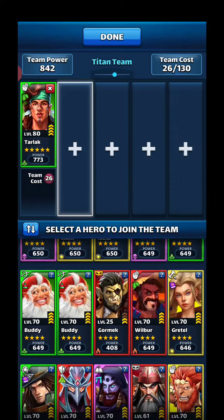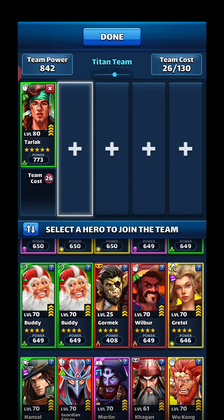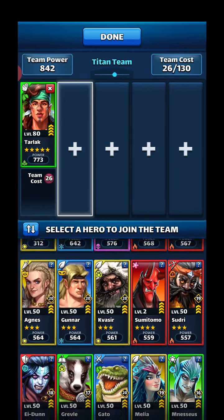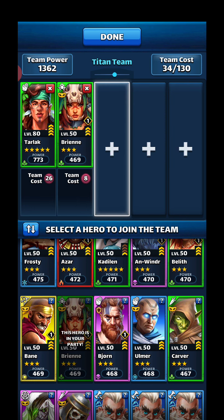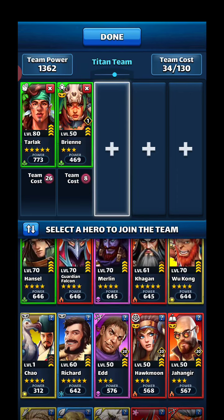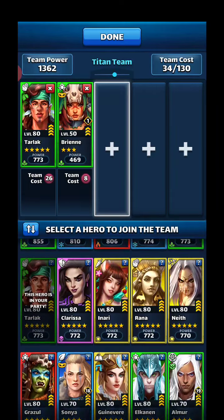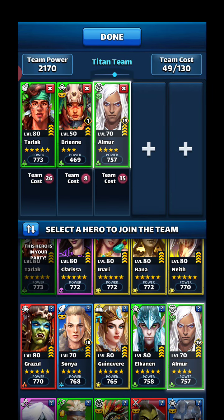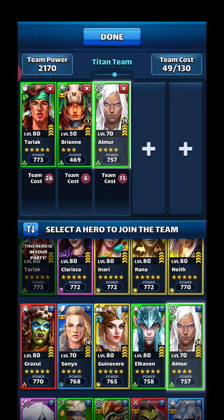Next I always go defensive down. Buddy is a four-star but he gives minions, and minions slow down your attack, so you really don't want the minions there. That's why I replace Buddy defense-down with Costume Brienne — she does defensive down as well. No emblems on her; you're not going there really for her tile damage. You just need that negative 41 defense down — that's the importance of this whole thing. And when you face titans, we'll go with Almur for the elemental defensive down against nature.